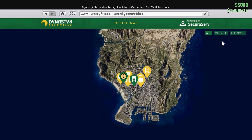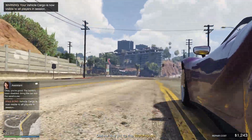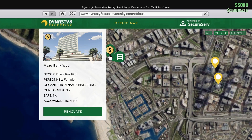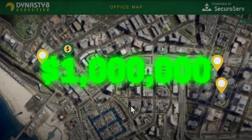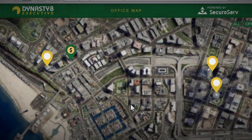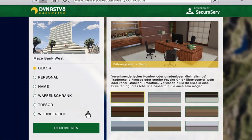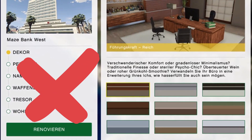Head over to Dynasty 8 Executive and buy one of the CEO offices if you don't own one already. These are pretty expensive but the cheapest one, which I own at Maze Bank West, costs 1 million dollars. The location doesn't really matter so I would recommend getting this one as well. The upgrades aren't necessary for the business — they aren't going to benefit the earnings in any way.